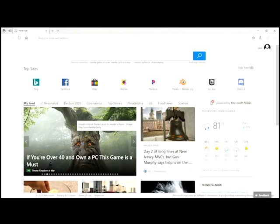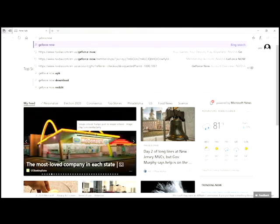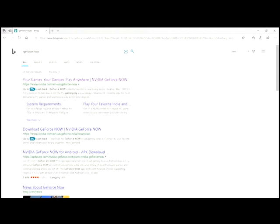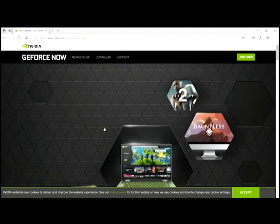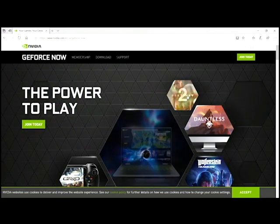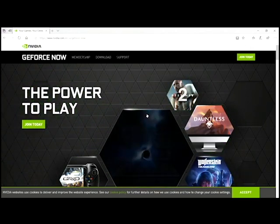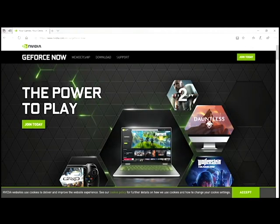So here's what you've all been waiting for — how to get it. Basically, go to your Chrome browser or whatever web browser you use. It's going to bring you to this page and show you all the games you can play, which includes Destiny, Dauntless, and Fortnite. All you have to do is click 'Join Today.'